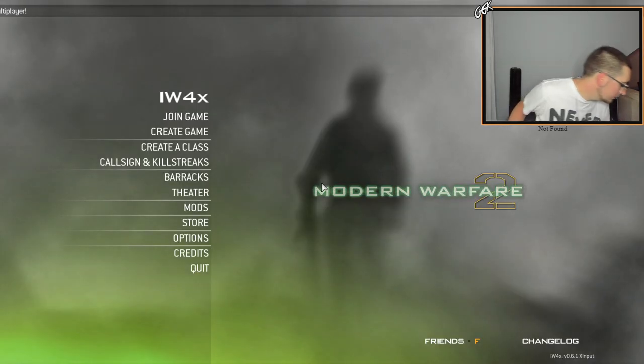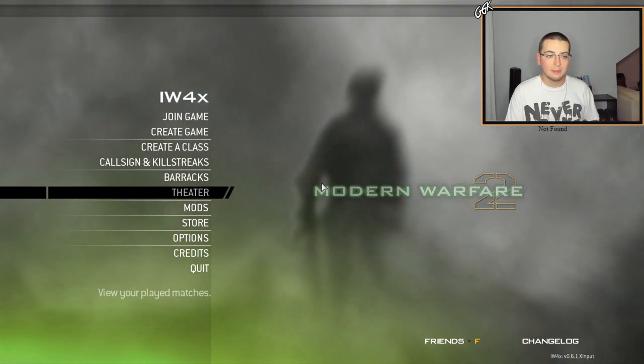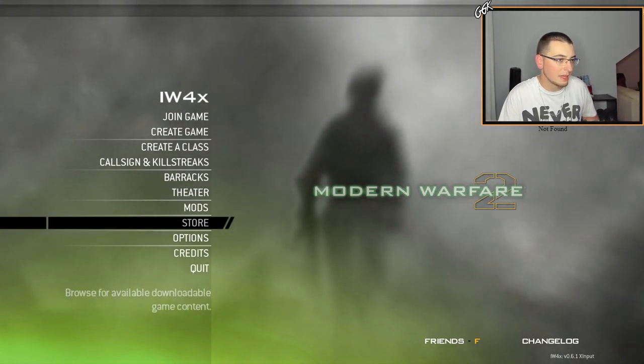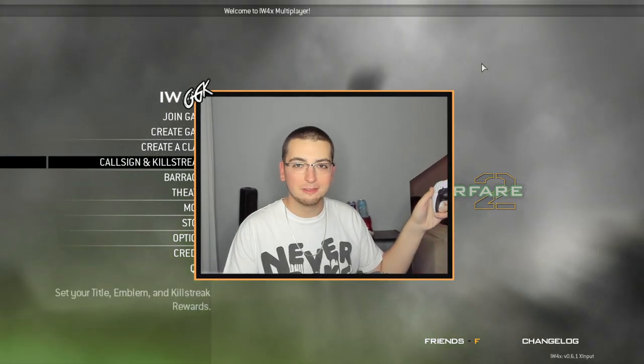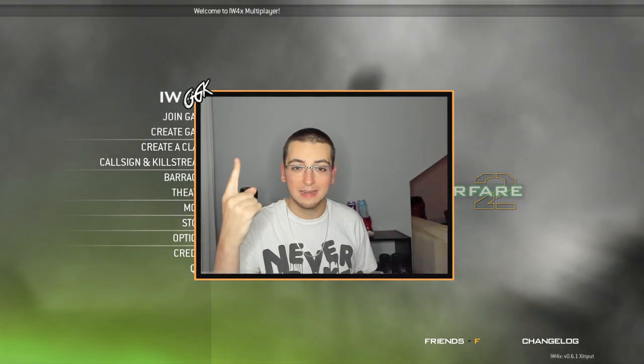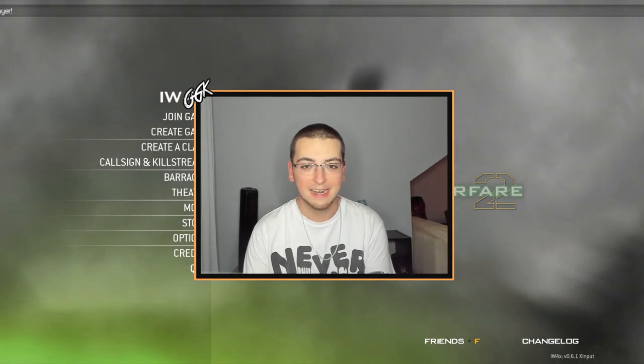Now double-click IW4X to load it up. Grab your controller — look, it's scrolling down the menu! My game is fully updated, there's no error message at the top. I can use my controller to go up and down, and it says 'Welcome to IW4X Multiplayer' above me with no weird error message. Finally!